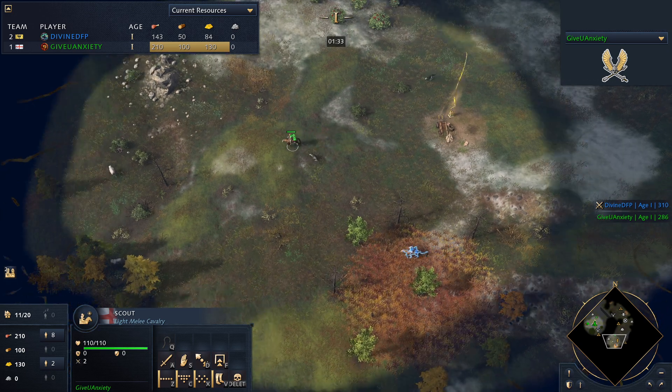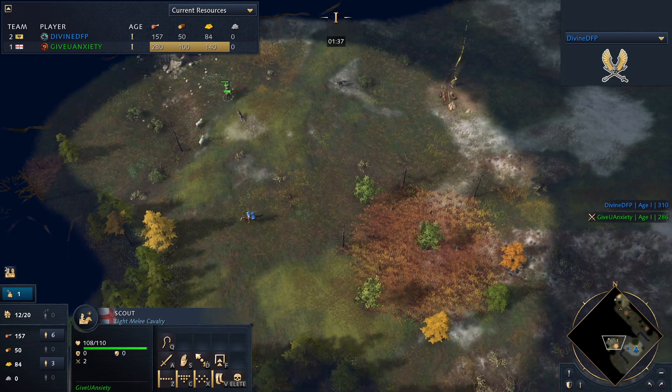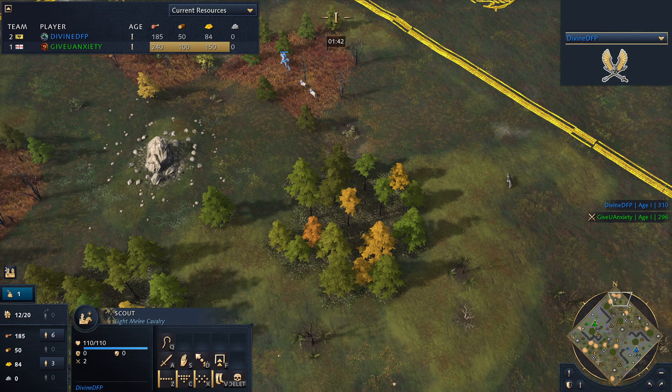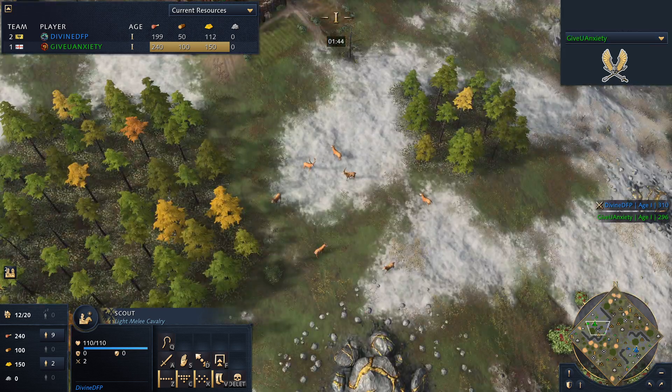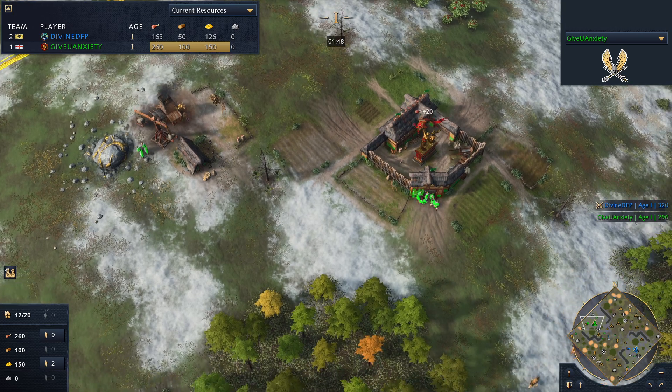There's that one scout for GiveYouAnxiety — just opting for the one for now. Divine going for two. A bit surprised to see GiveYouAnxiety only going for one; of course the English don't necessarily rely on sheep too much but it can certainly help, and it can deny your opponent getting sheep.